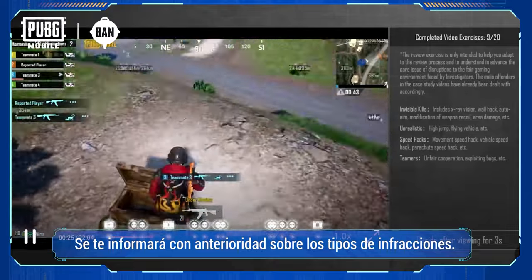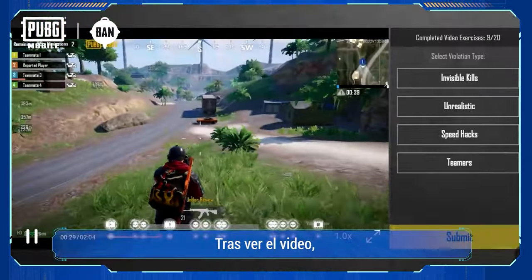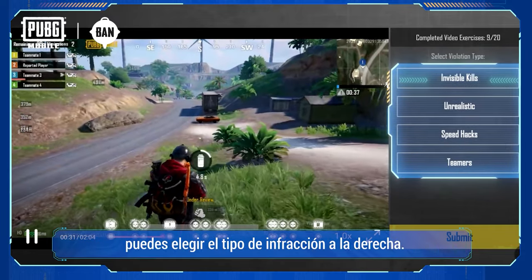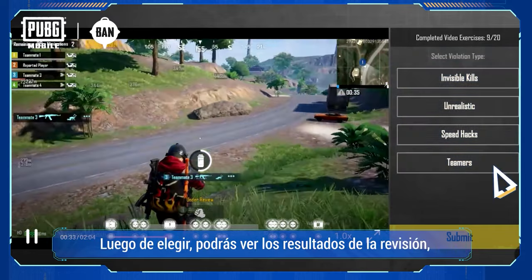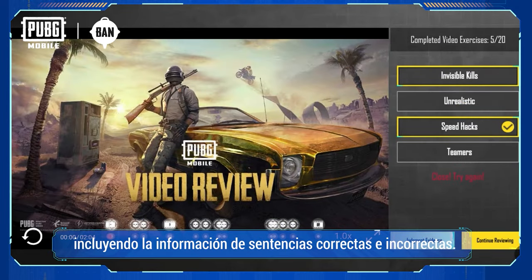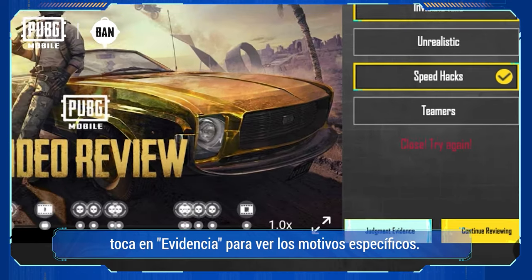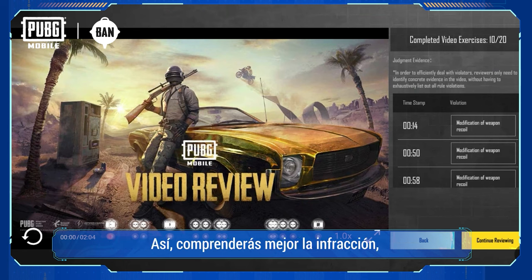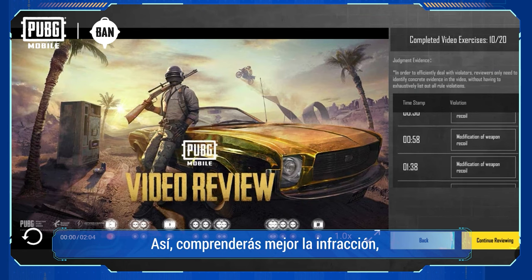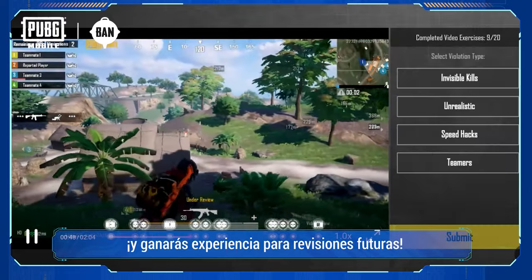Now, players will be informed about specific violation types in advance. After watching the video, they can directly select the type of violation on the right. Once submitted, they can clearly see the review results, including details for both correct and incorrect judgments. If there are any doubts about the results, tap Judgment Evidence to view detailed reasons. That way, investigators will have a clearer understanding of the violation and can earn EXP for future video reviews.